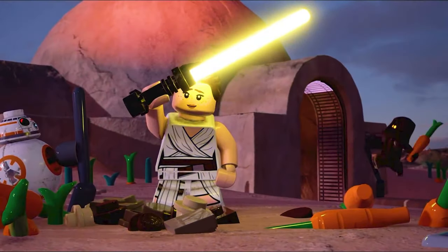Chewbacca pushes the Porg out of the way, and here we have our first shot of the yellow lightsaber — some Jawas run out of the way after it's turned on. This looks like a shot from the very ending of the whole Skywalker Saga, probably the last cutscene in the game. Not sure if there'll be two versions of Rey — blue lightsaber and yellow lightsaber — or if you can actually customize her lightsaber and swap out that part.